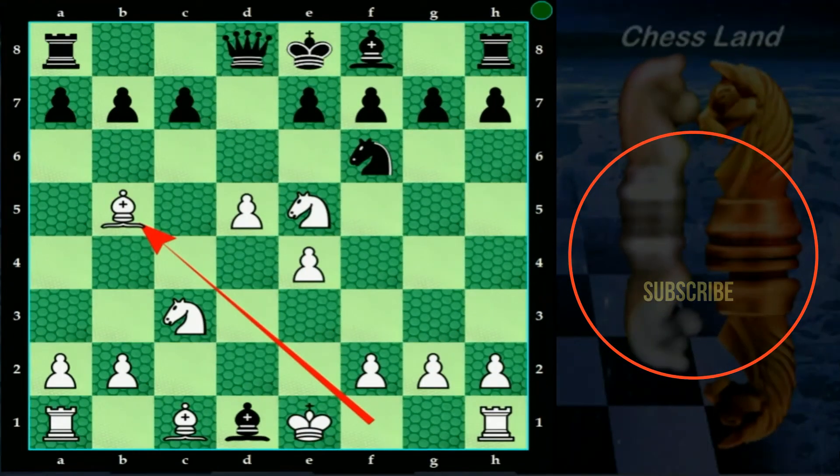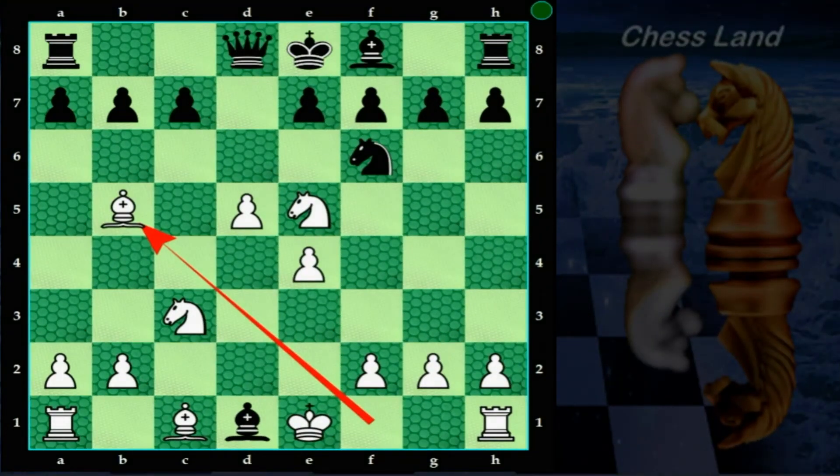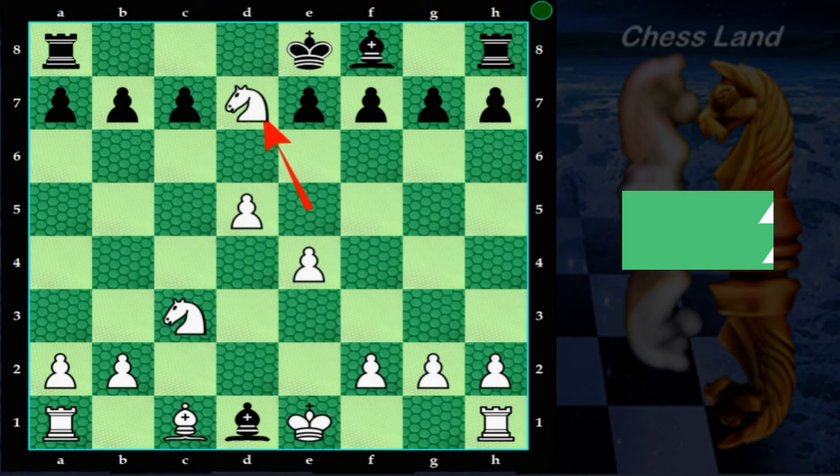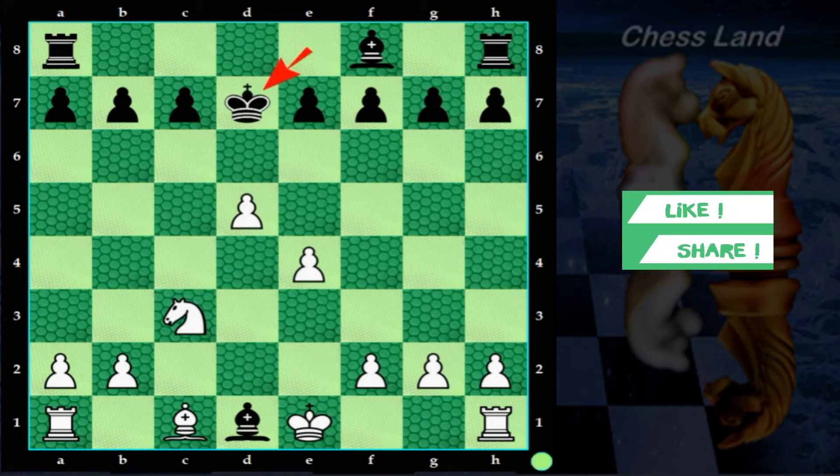Second option: if black plays knight to d7 to block the check, white captures the knight with the bishop, also giving check. The black queen recaptures the bishop. Knight takes queen, and king takes knight. The white knight on c3 captures the bishop on d1, and again a similar situation as shown just before.